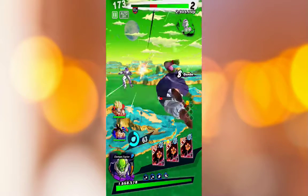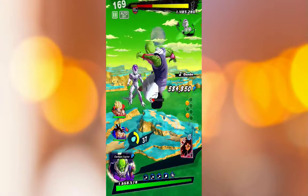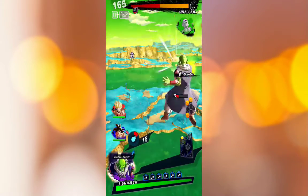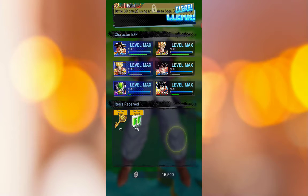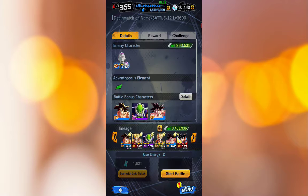I saw that coming a mile away, Frieza. We're gonna let Nail handle the job here. I don't even think I got Nail soul boosted — he's at base. Since it's an early game fight I don't even need to soul boost any of my units right now. The Red Zenkai OG Goku isn't even up and ready yet. That fight was pretty much easy — now we're heading to the next fight.